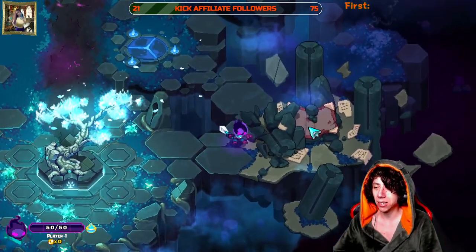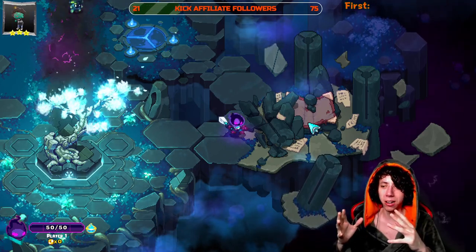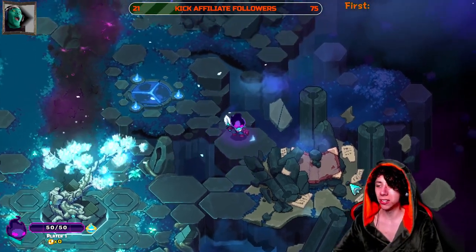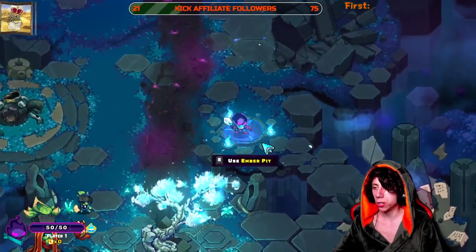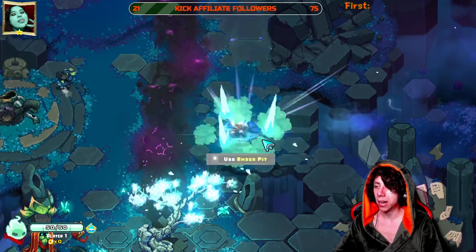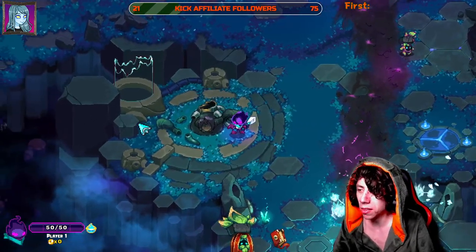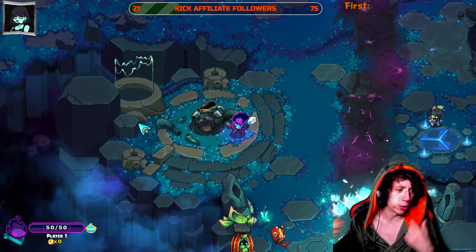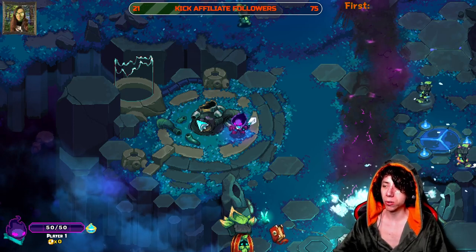Over here you'll unlock a compendium a little later — it's basically a bestiary showing enemies you've discovered and how many times you've killed them. It doesn't help you upgrade anything, so it's fairly irrelevant. You can also change your color here — there are four base options and you unlock the Praxis color by defeating the final boss. You also unlock a dinosaur NPC on your second or third run, which is how you unlock new skills.